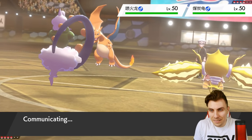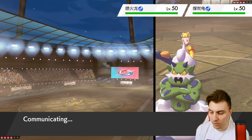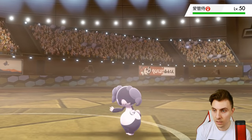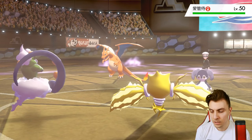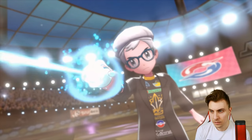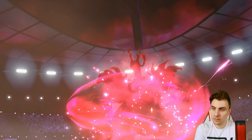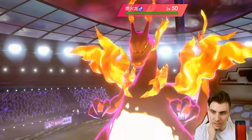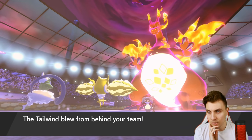We'll probably see Eruption, and Charizard going for Max Airstream — I'd imagine that's my opponent's only form of speed control outside of Torkoal. Okay, Torkoal comes out — you want to see that. Indeedee comes in — don't mind that too much. What's the Charizard going to do? Just Protect? Maybe Dynamax — who knows. It goes for the Dynamax and will go for Wildfire. The problem is with Torkoal in the back, I'd prefer to bring Kyogre in on the Torkoal knowing they may switch out anyway.